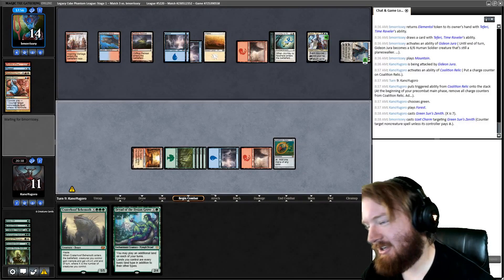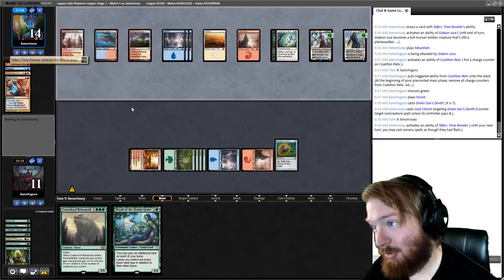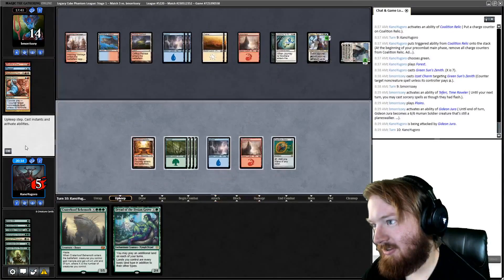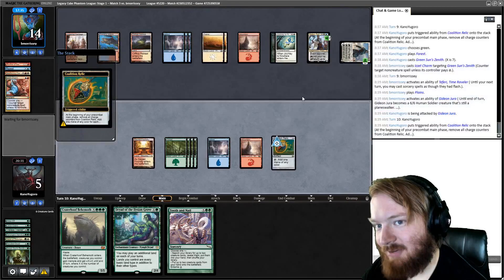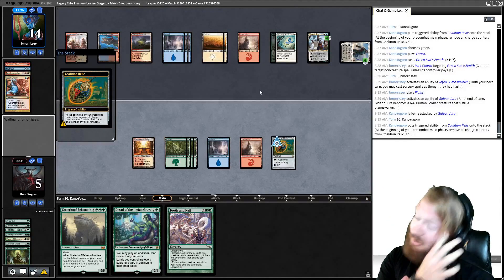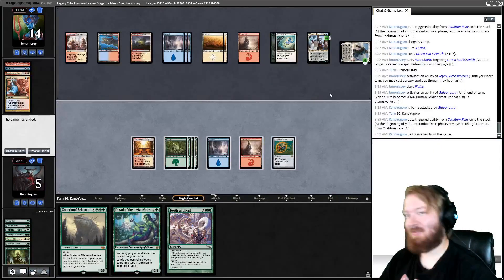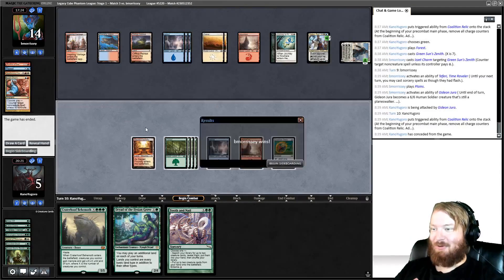Opponent has had some very good answers to just about everything we're trying to play. If you're playing a hard control deck in Legacy Cube, one of the difficulties is having the right answer at the right time. Our opponent has cast no cantrips other than Repeal, and Teferi has drawn them a couple of extra cards. I forgot to put a Charge Counter on Coalition Relic, or I might be able to Tooth and Nail this turn — I don't think it would matter. I drew Tooth and Nail — one, two, three, four, five, six, seven, eight, nine. Yeah, that was a misplay. Could have gotten a Tarka, likely would have gotten countered. I'm going to say I refuse to reveal that information and we will go on to game two.